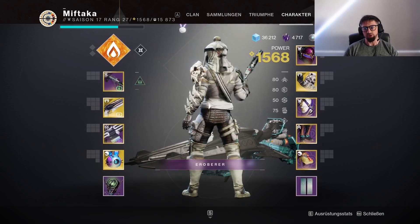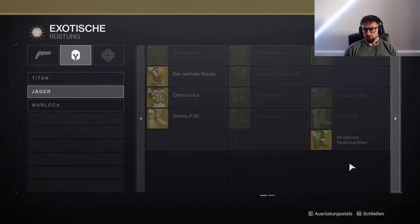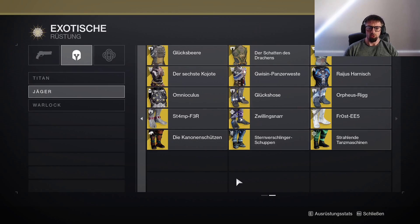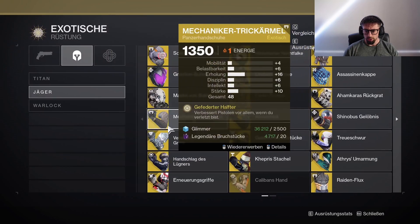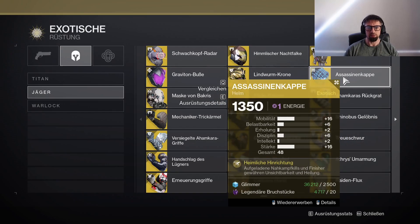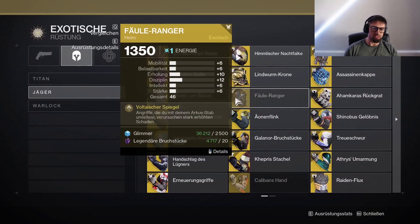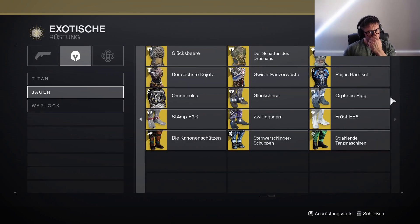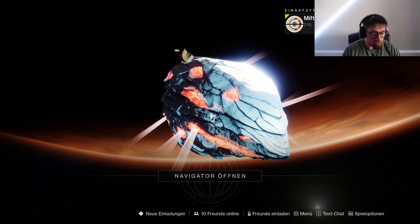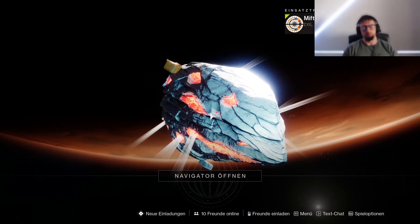Ansonsten, das war es eigentlich – lässt sich auf jeden Fall sehr gut spielen. Wir haben natürlich noch einige andere Exos, die wir auf dem Jäger spielen können: zum Beispiel Sternverschlingerschuppen, um die Super noch mehr zu pushen, oder Galanor-Bruchstücke. Oder mit Assassinkappe: aufgelandene Nahkampf-Kills mit dem Messer – könnt ihr für Unsichtbarkeit und Heilung nutzen. Wir werden sowieso noch mehrere Builds bauen, auch für den Warlock gibt es andere Alternativen, die wir ausprobieren wollen. Leute, das war es von mir – ich werde wie immer den DIM-Link in die Beschreibung packen. Viel Spaß, guten Loot und bis zum nächsten Mal! Ciao!